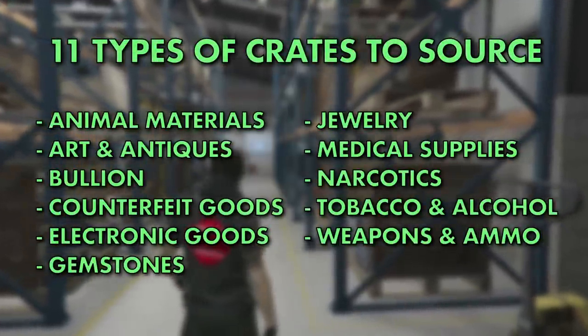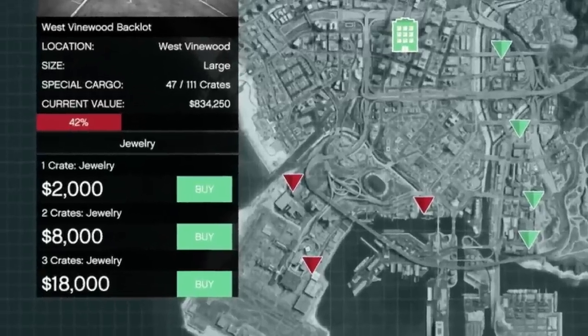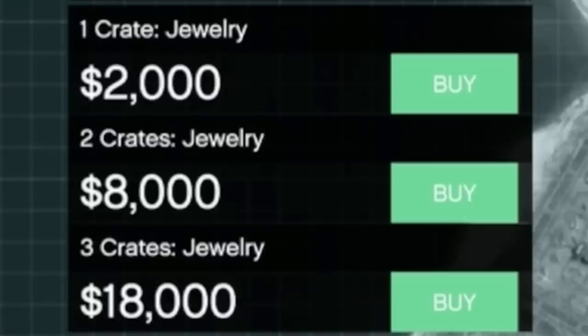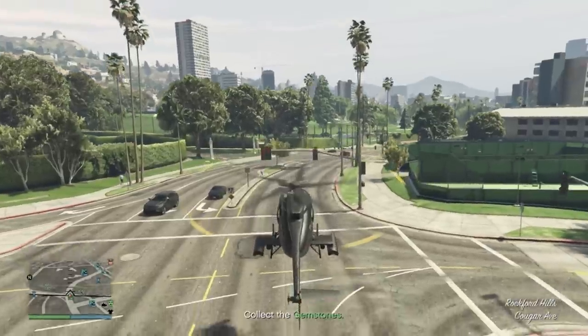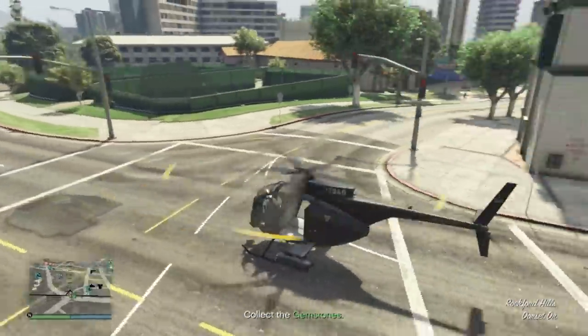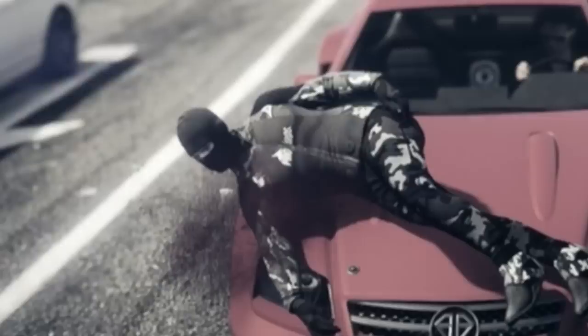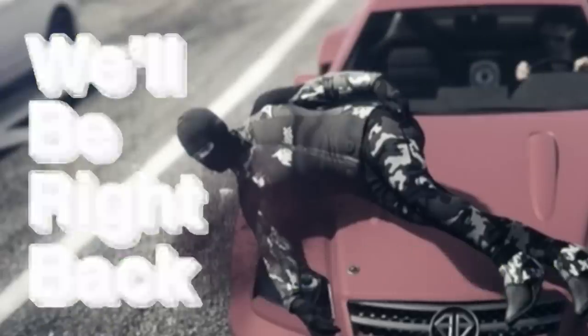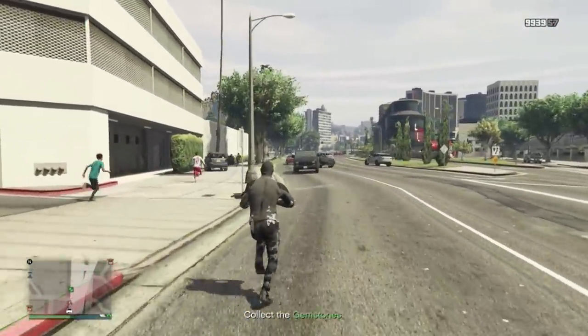There are 11 types of crates that you can get, but none of this matters as they will pay exactly the same. There are 3 types of crate sourcing you can start: sourcing 1 crate will cost you $2,000 each time, 2 crates will cost $8,000, and 3 crates will cost $18,000. You always want to source the 3 crates. Many of the jobs will be just one van to deliver regardless of how many crates you choose to source, so three crates are more expensive to buy but the time you save is well worth it.